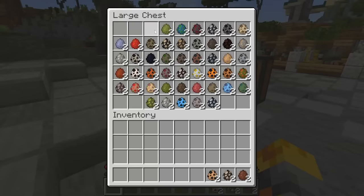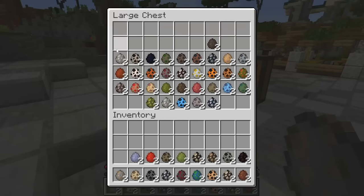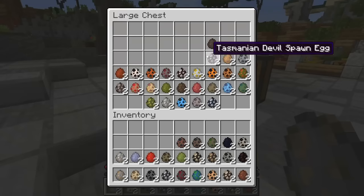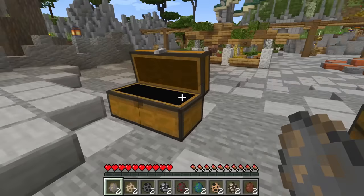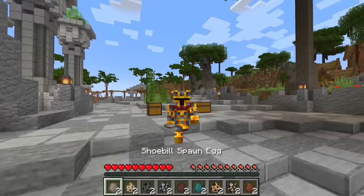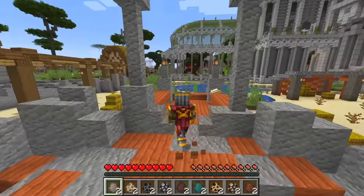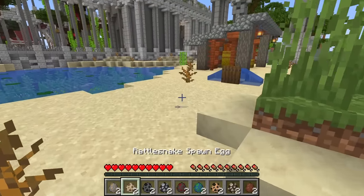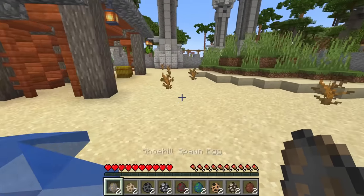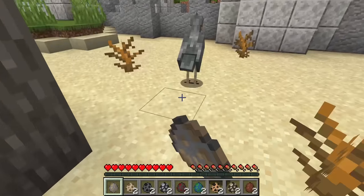Let me take out every single one of these spawners, or as many as we can, and we can come back for the rest just in case they don't all fit in our inventory, which I think is going to be the case. Let me go ahead and start finding some wonderful spots to spawn every single one of these mobs, and hopefully we get it right and spawn them in the right location. I'm going to get started and spawn our first one, which is going to be our shoebill. Let's go and see what it looks like.